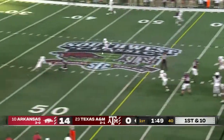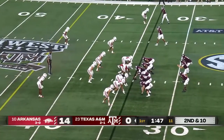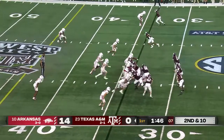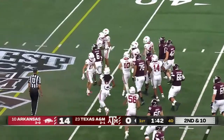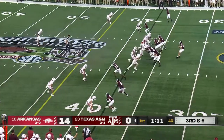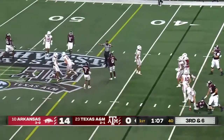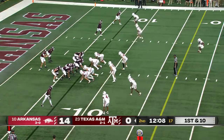Johnson pulls it and it's incomplete, the throw being a little off target as well. Smith and A-Chain both in the backfield here on second and 10. Third down and six — can they find a first down? Incomplete. Worst Aggie starting field position, from their own seven.